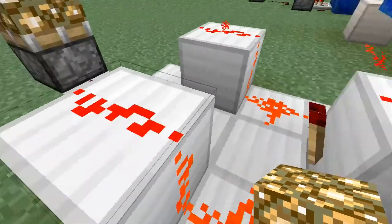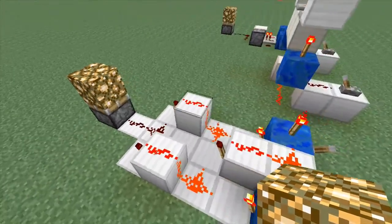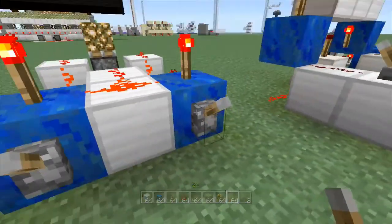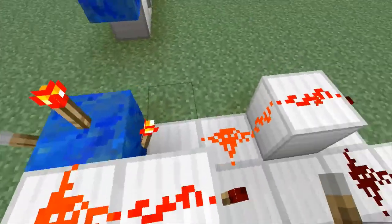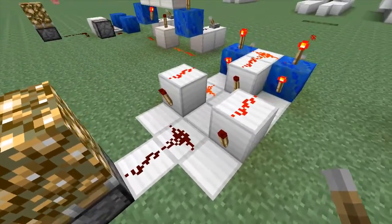This one is very redstone torch heavy — it's an older design. Honestly, I was running out of different XOR gates for ten of them, which is what I was going for. But if you do love redstone torches, this is the one for you. All it is: these are your input blocks, dust, dust, torch, torch — torches on the same power blocks — running up, redstone torch, more dust. It's a whole bunch of torches.